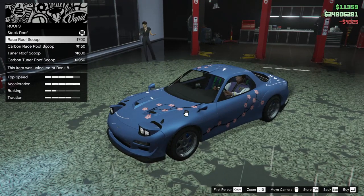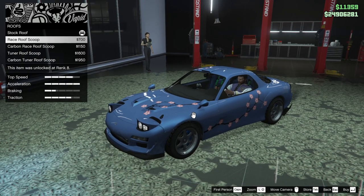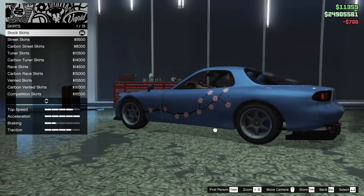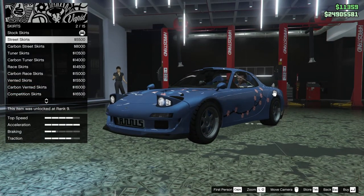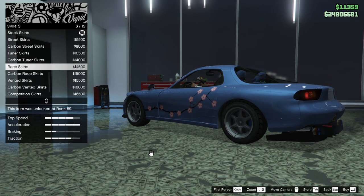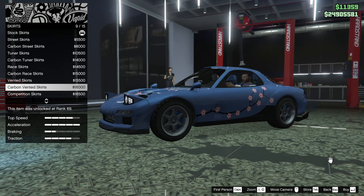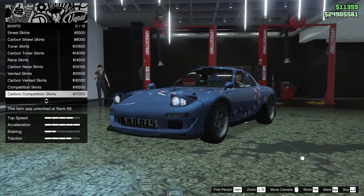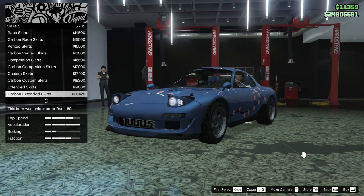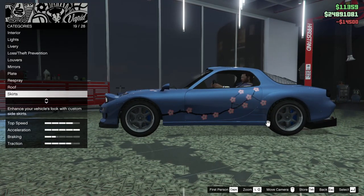Next up, we've got the roof. We can add a race roof scoop, carbon race roof scoop, tuner roof scoop, or a carbon tuner. We'll go for the regular race scoop — I'm not a big fan of roof scoops but we'll do it. Next up, we've got the skirts. We can add street skirts, carbon street, tuner skirts, carbon tuner, race skirts, carbon race skirts, vented skirts, carbon vented, competition skirts, carbon competition skirts, custom skirts, carbon custom, extended, carbon extended, or stock. I think I want to go for the race skirts — I like the little vent detail it adds.